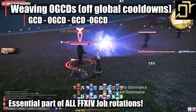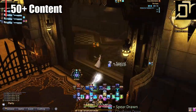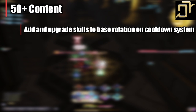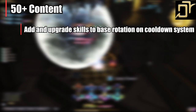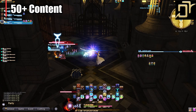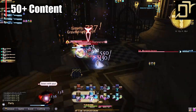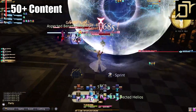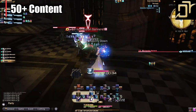Let's move on to level 50-plus content. At this point, you have the basis for what dungeon pulls and boss pulls will look like, and this does not really change. All we do now is add new skills into the base rotation and upgrade things to be more efficient. I will have a separate video for the controller setup linked in the description — yes, I do play on PC.